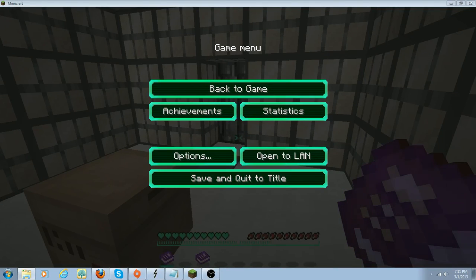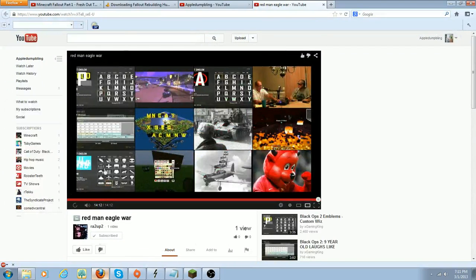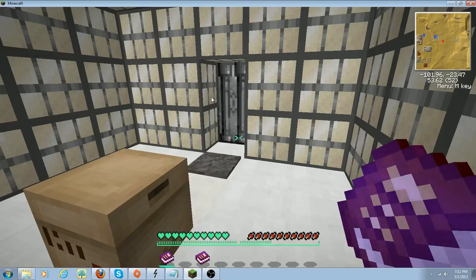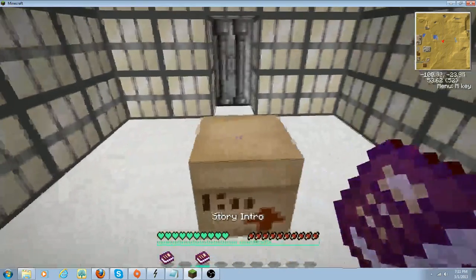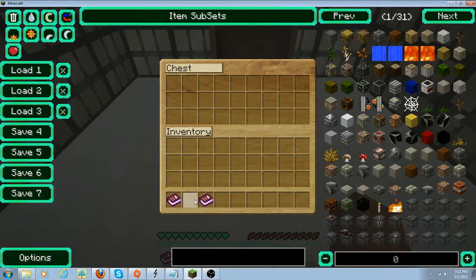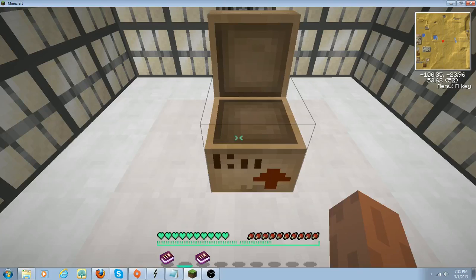Let me find the thing... Fallout Rebuilding Humanity, that's the name, thank you. Alright, in this chest there are three books: rules and tips, story and intro, and credits — accidentally deleted the credits, eh, who cares.